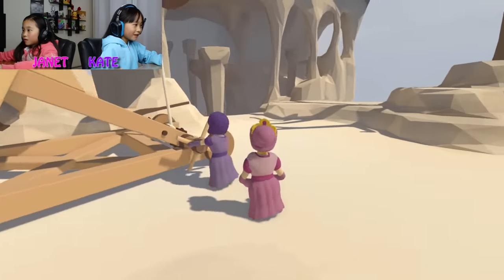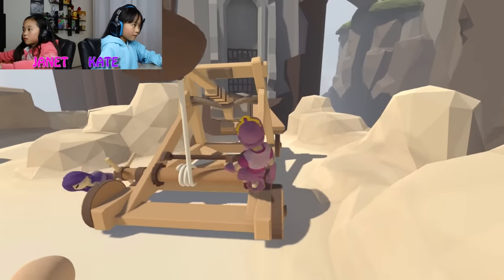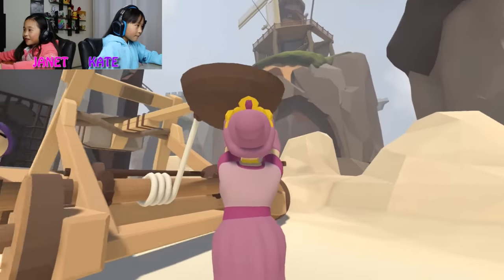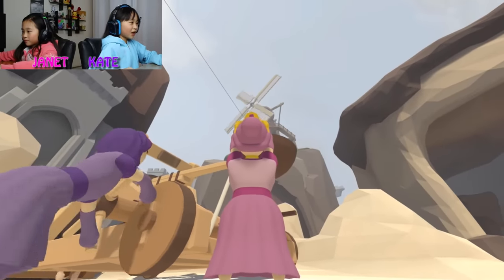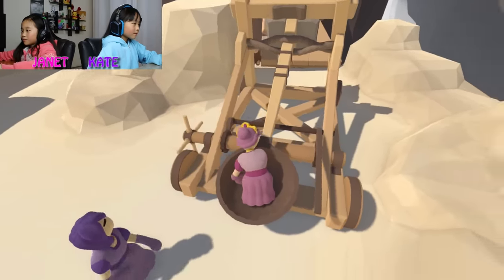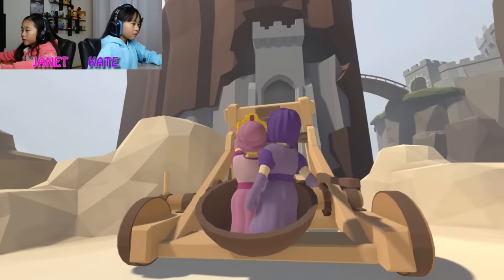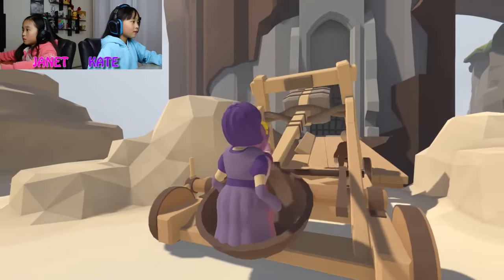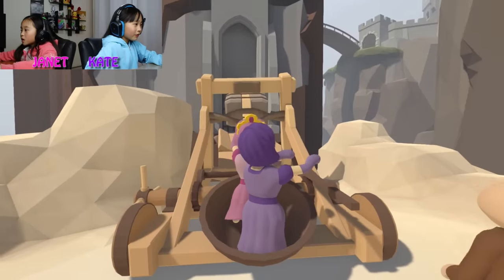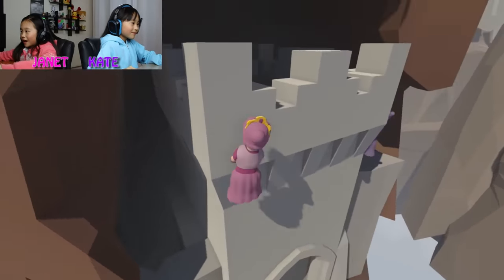Guys, there's a problem — we need to launch her! We need to be launched in there. Let me wind it — I didn't wind it. Wrong way. You're pulling my hand. We're pushing the catapult. Janet, do you know how to push it? I'm trying my best. I don't know how to work these things. It's like a slingshot. Get in. Tad, get in. He can't, he has to launch it. I can launch it from here. Too high, too high!